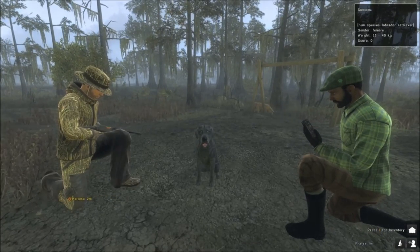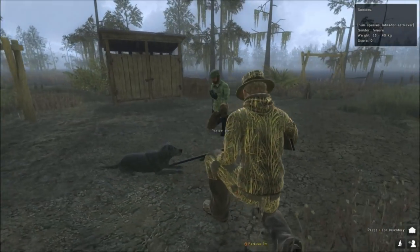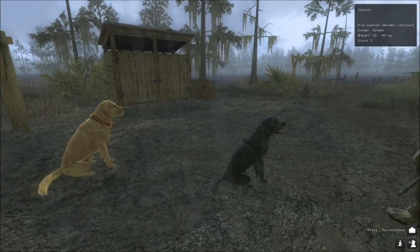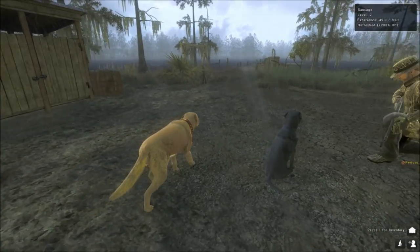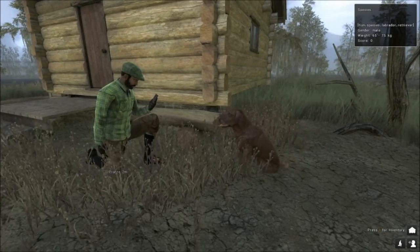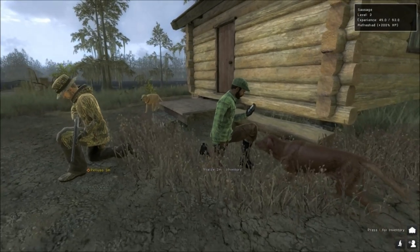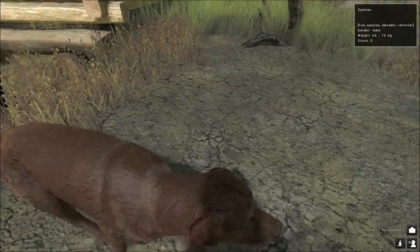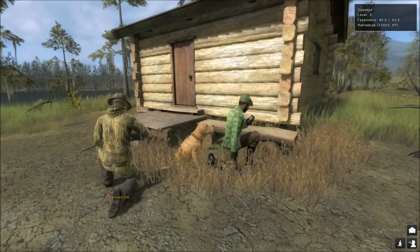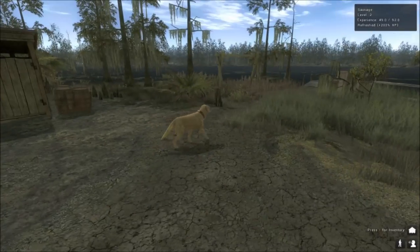That is pretty much very good information because the dogs here will have a skill level. I'm just going into the inventory to show you something. As you can see, my dog has a green collar. So I go to the inventory and there's an extra slot for my dog, next to clothing. I have some different colors for the collars. I have the green one currently, but I'd like the orange one. You can also give an individual name to your dog, which is really cool.